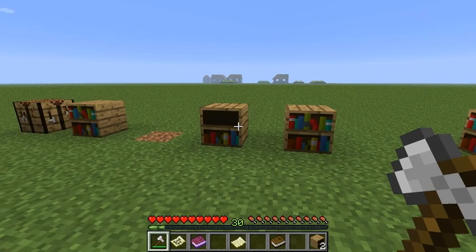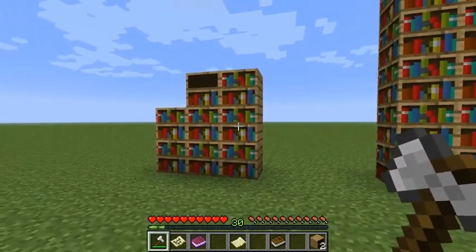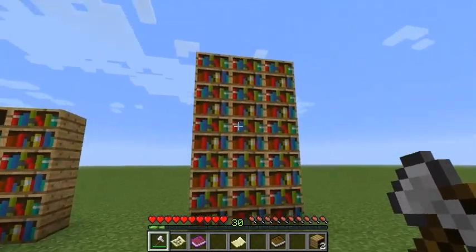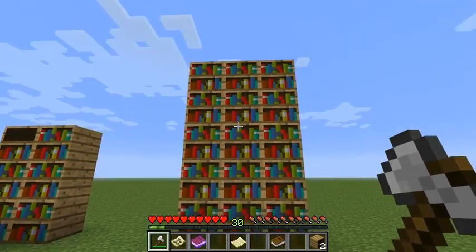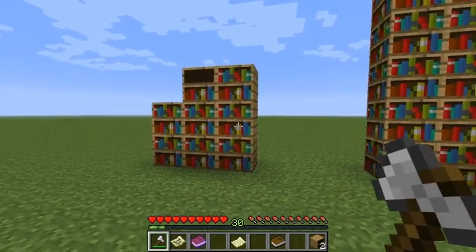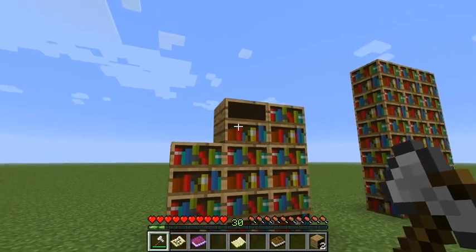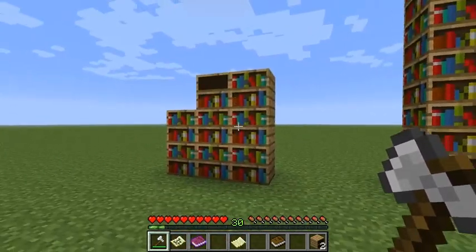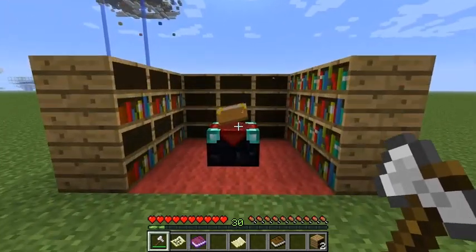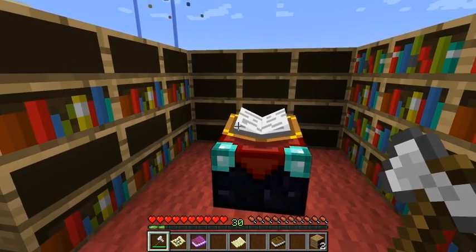For the enchantment table, the new bookshelves at this amount will be equal to the old bookshelves at this amount. Here we have 15 old bookshelves created using 45 books, and here we have seven full bookshelves with six books each and one half-full bookshelf — also created using 45 books total.